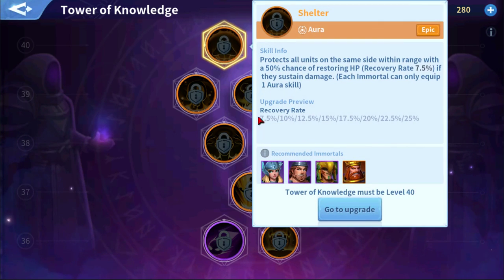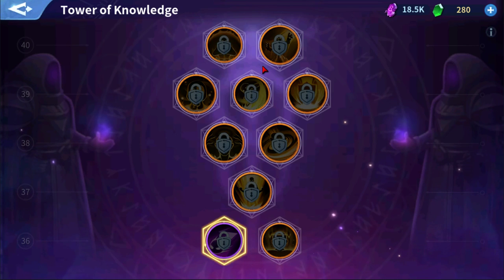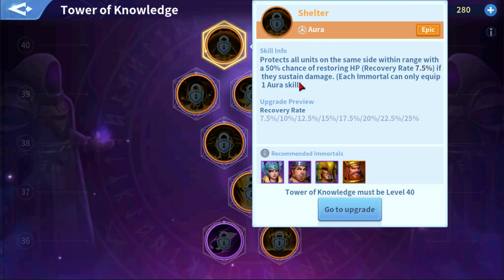Starting with some Epic skills that are universally applicable across the board. One I like is Shelter, the first one at level 40. It says: protects all units on the same side within range, with a 50% chance of restoring HP if they sustain damage. The reason I put this as an S-tier skill is: one, there's no time limit on it — it'll have a chance to proc every single time an Immortal takes damage within range. Two, it covers multiple allied units — I'd estimate 2-3 — so every time those units take damage, this has an opportunity to proc the HP restore.